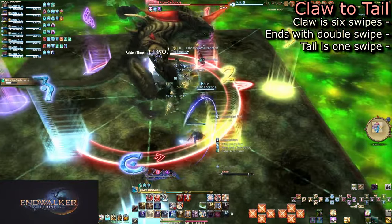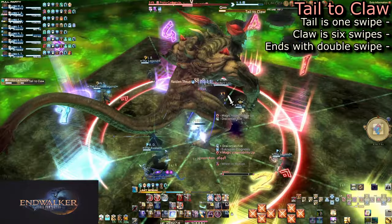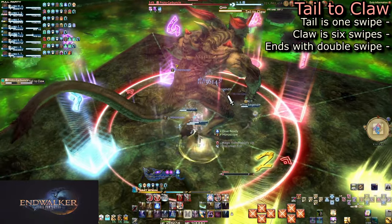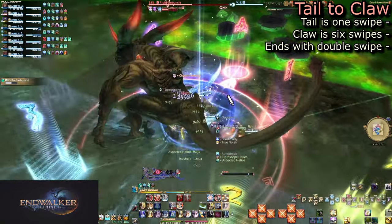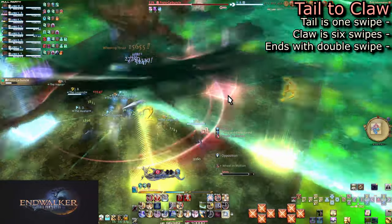With that in mind, what is Tail to Claw? The exact opposite: he will swipe his tail, then do the seven frontal swipes. Pay attention to whether tail or claw comes first in the cast name, and you're good.